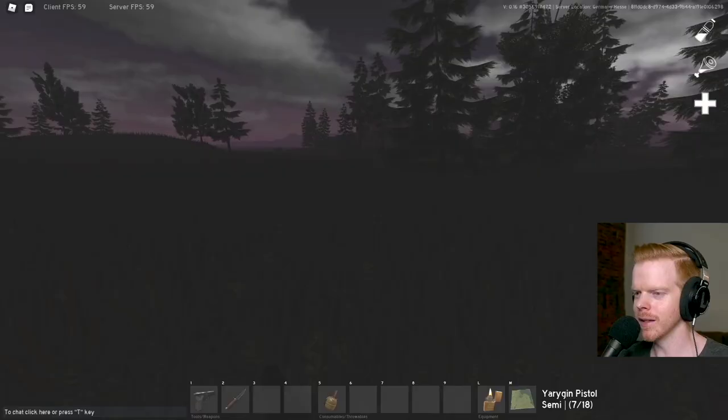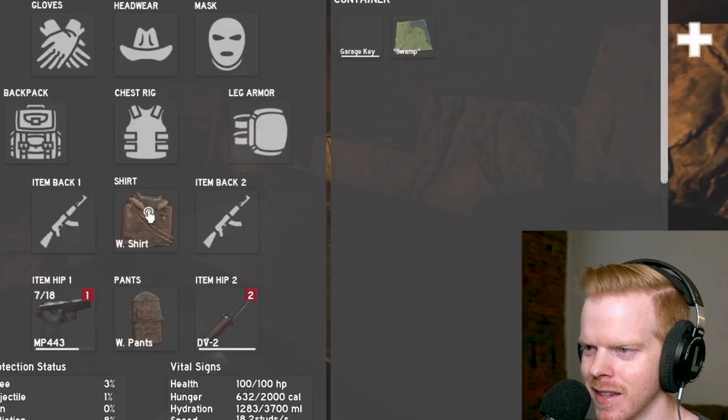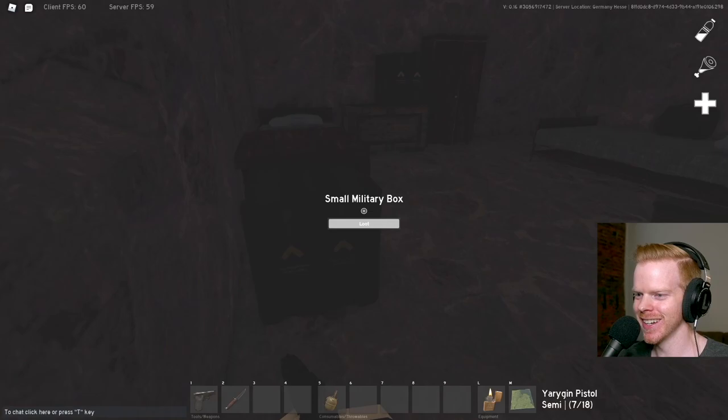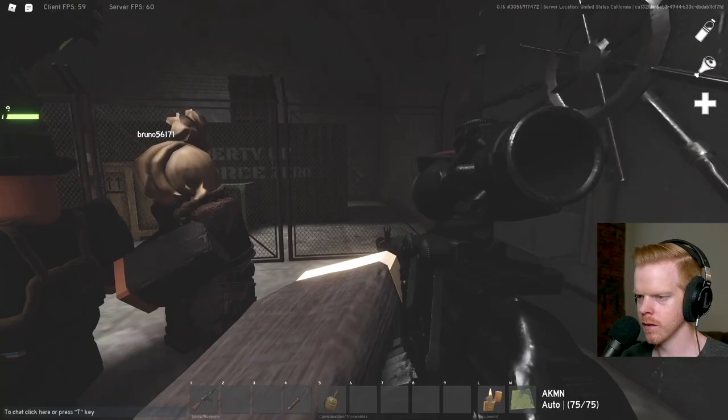We're right next to castle — let's just go check out castle again. What's better than one garage key? Two — that would be so funny if there's another key. Anyone home? You're kidding me, I waited so long and I get one on the first try! No one is ever here, at least in my experience. I'm gonna extract out.